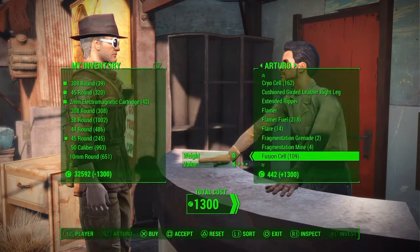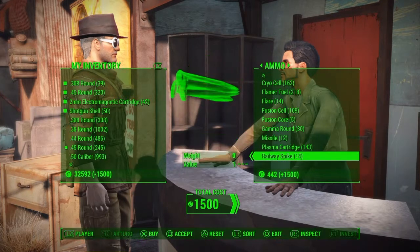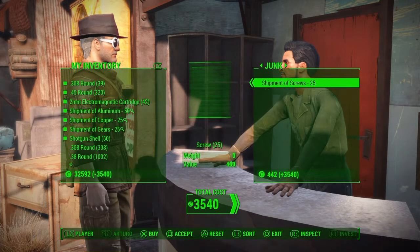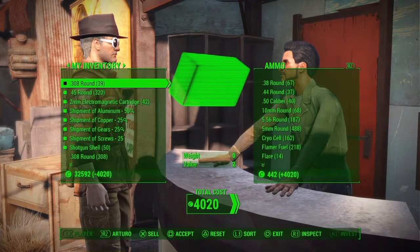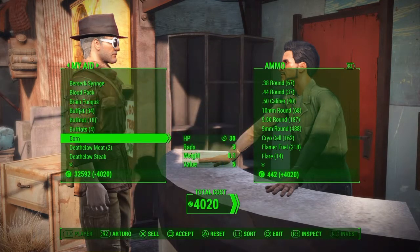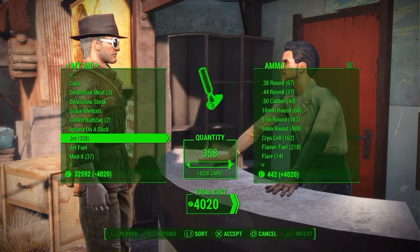What I'm about to do here is look for ammo for the three primary guns I use — I look for 308 rounds, 45 rounds, and shotgun rounds. I'm also going to be looking for resources for my communities that I need to build things, so I'm not just trading jet for caps — I'm trading it for resources. I owe 4,020 caps for my purchases, but my 358 jet is worth over 14,000 caps.